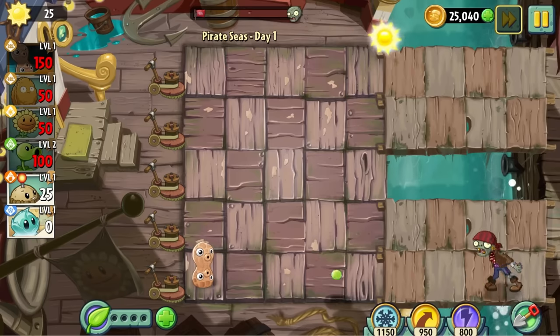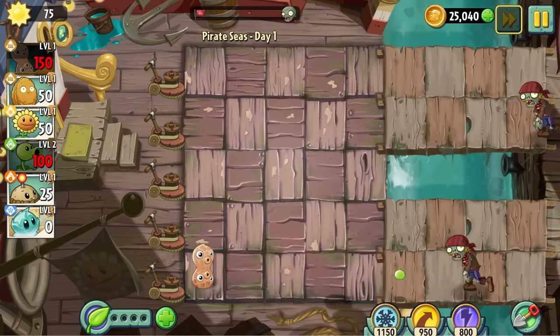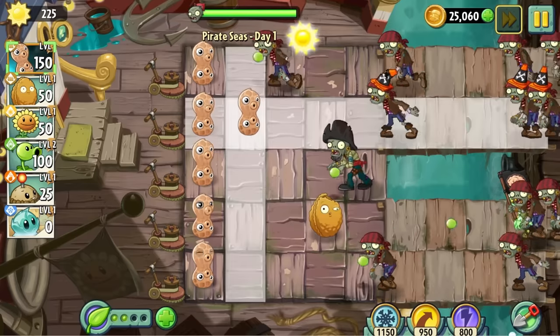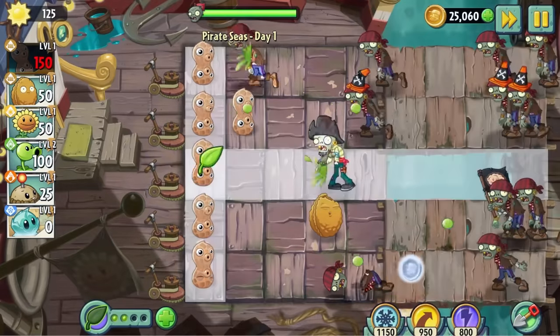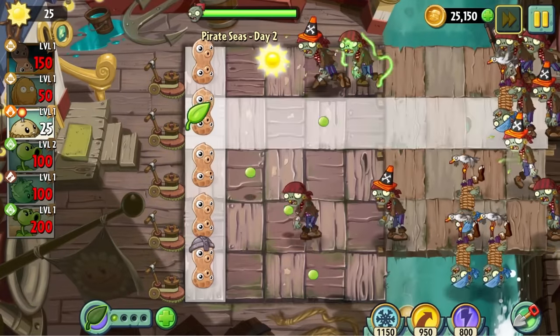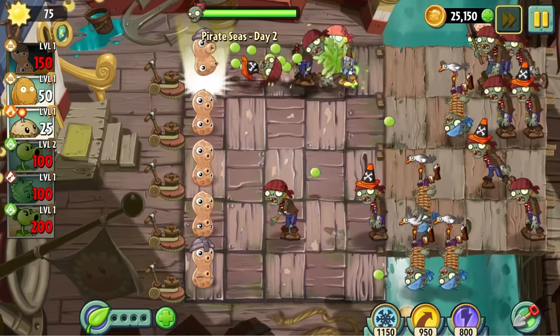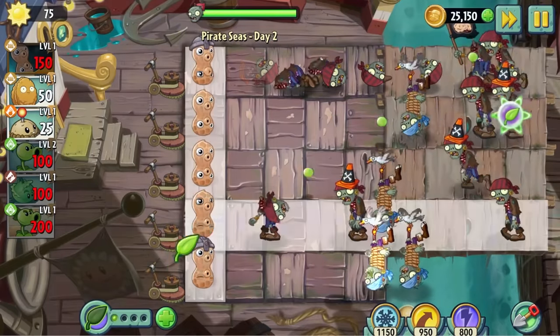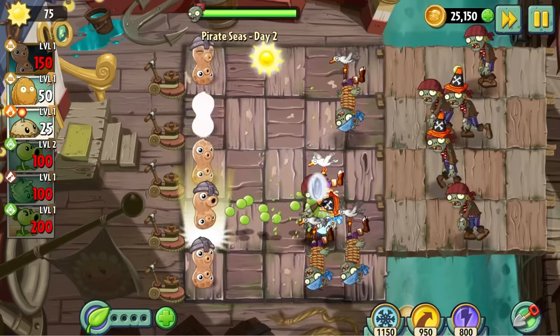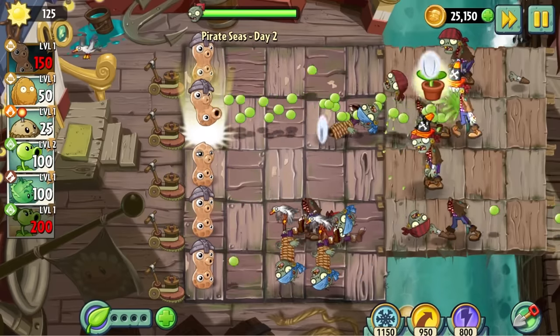Day 1 of Pirate Seas is just standard introductory affair. As far as world gimmicks go, this one's a little dull — it's just like here's a lane or two, they're gonna have less zombies in them. I'm very fond of pirates though, so I don't mind at all. Day 2 was actually pretty tight. I wasn't really expecting such an onslaught of zombies so early on. I remember these bird zombies could fly over plants and ignore them, but thankfully I'm wrong about that. Luckily the level is very generous on plant food, so it was a pretty easy first time clear.